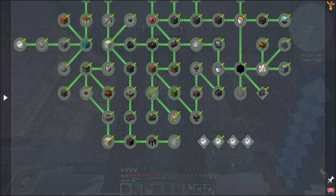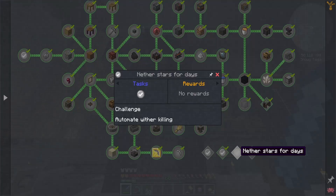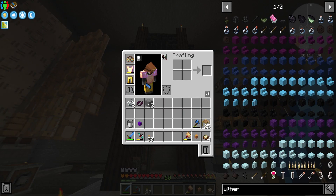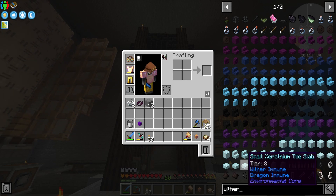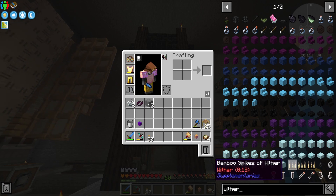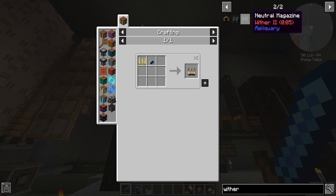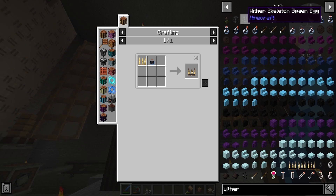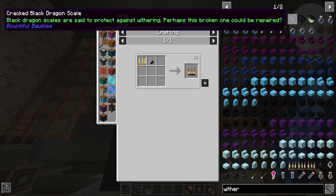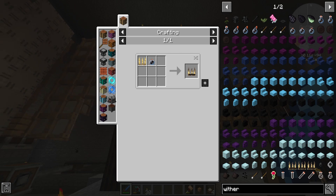That's one of the challenges done, so there are three more to go in this particular chapter. Two of them I don't think we can really touch at the moment — especially the nether stars for days, because it says to automate with a wither and I'm not sure how to do that yet.